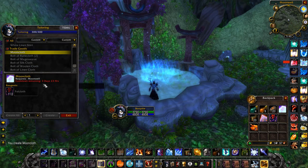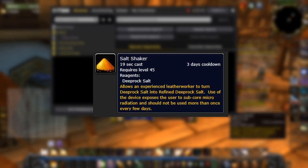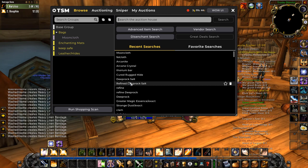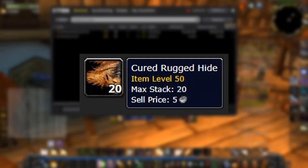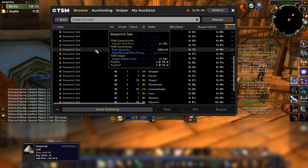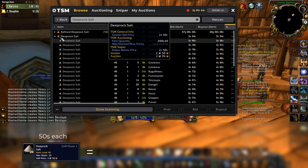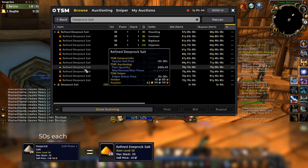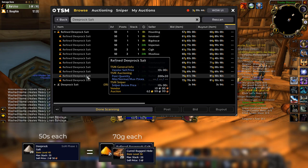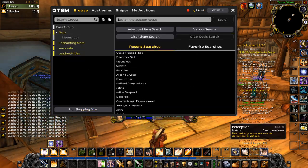Moving on to the next one — leatherworking. Leatherworkers can transmute with the Salt Shaker, turning Deep Rock Salt into Refined Deep Rock Salt every three days. This is needed to make Cured Rugged Hide. The Deep Rock Salt by itself before transmuting is only 50 silver each, and then the Refined Deep Rock Salt and the Cured Rugged Hide are 70 gold each — so that's a 70 gold profit every three days.